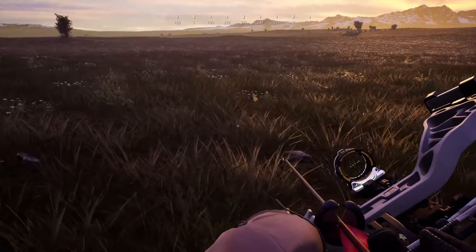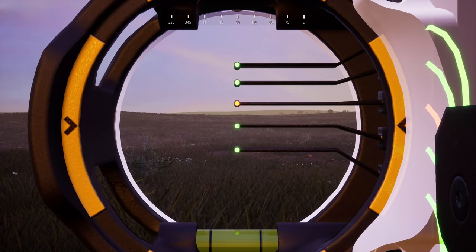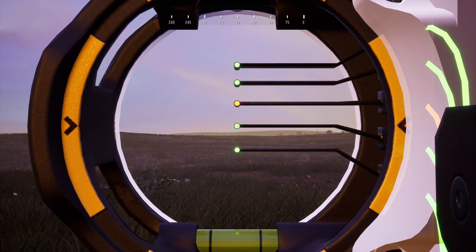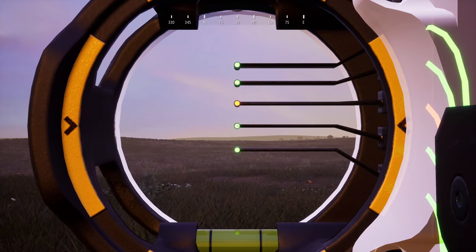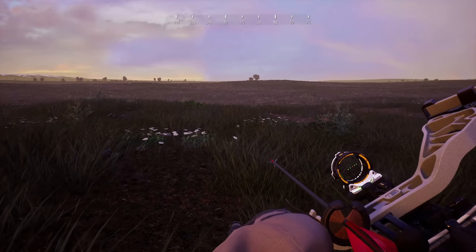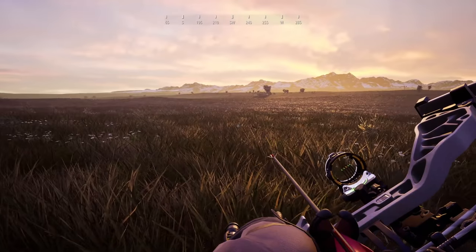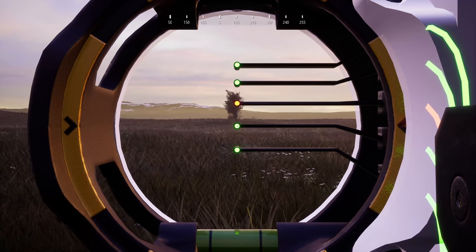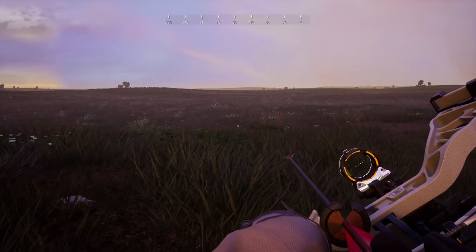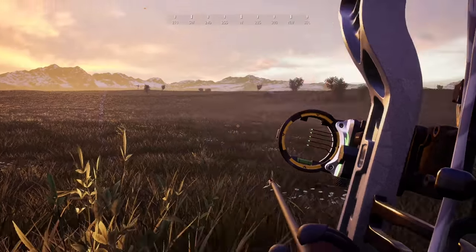Final review of the compound bow — absolutely frustrating. They give you all of these pins but only one is usable. You could probably use the bottom one if the animal was maybe 75 yards out. Other than that, you might as well just aim straight out with the top pin. You could easily make this a single pin bow — there's no point to having all of these. It's just decoration and it covers up your view, when you're only going to use one of them anyway. So that's my recommendation: scrap this bow sight, there's no point to it. Go to a single pin. And then the arrows — I'm not sure what to do. Maybe in the full game there's going to be different sizes of arrows, but at the moment there's only one arrow and you just use it for everything.